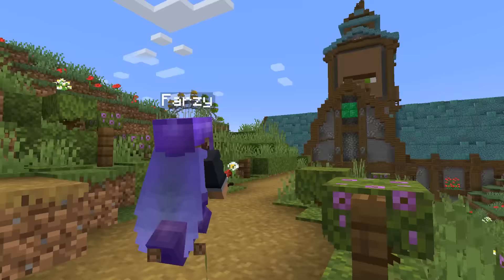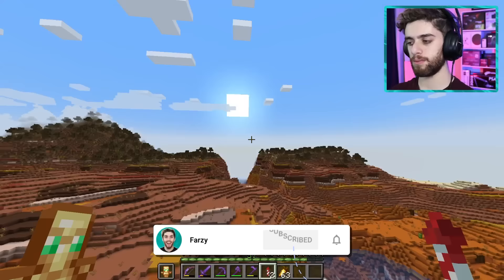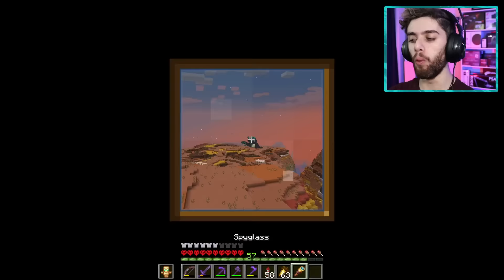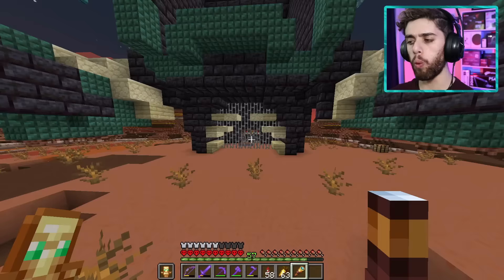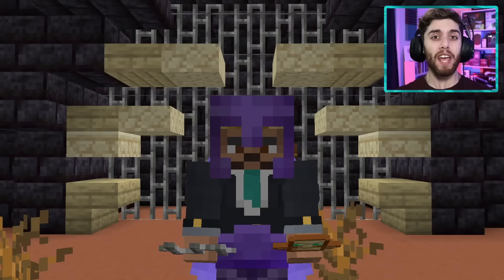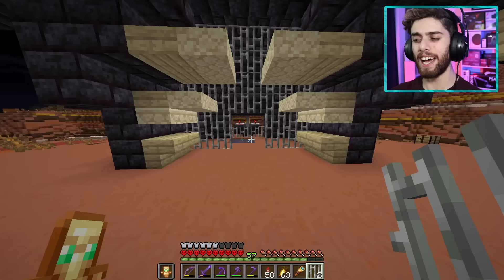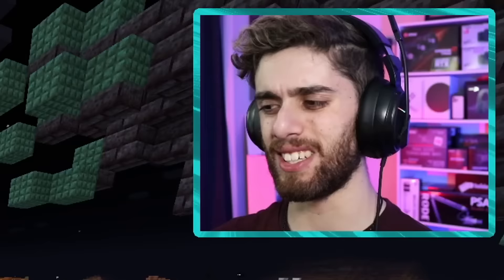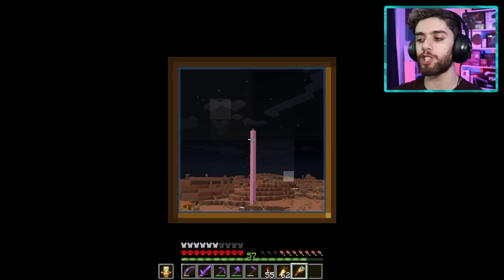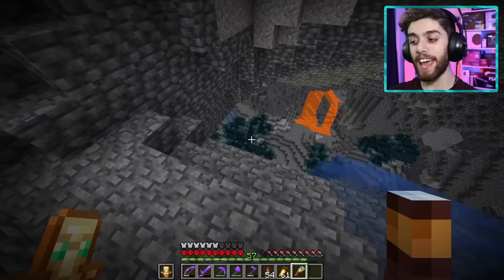I grabbed a few Shulker boxes and flew out in search of a deep dark cave. Please subscribe and hit the bell. If I recall correctly, there should be a warden jail right around here. There's been a jailbreak — I'm actually so sad. A few weeks ago I trapped two wardens in that jail cell, and it was so hard to do, and now they've despawned. But below this giant wool pillar, there's a giant deep dark city. If I just sneak down here — there you have it, a lot of Skulk.